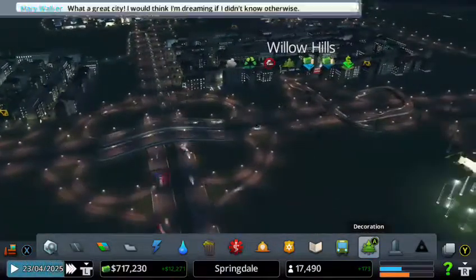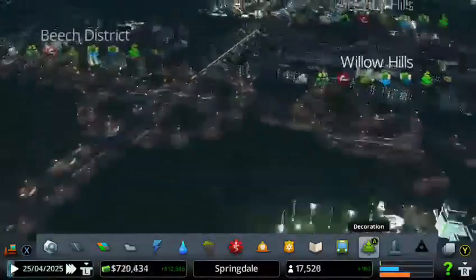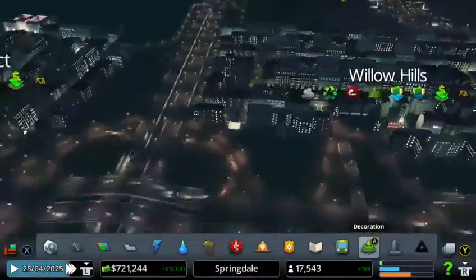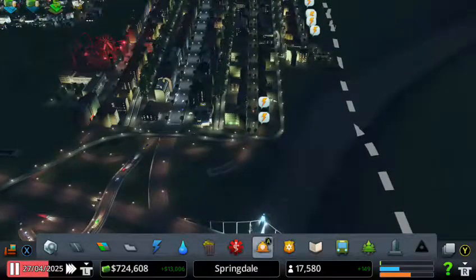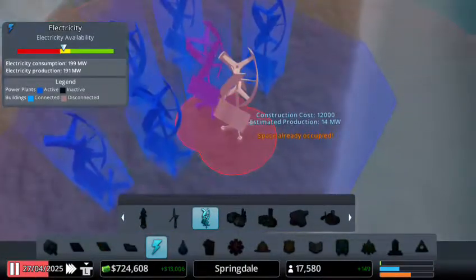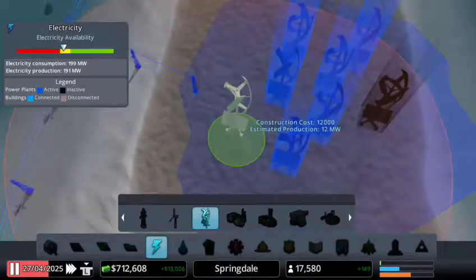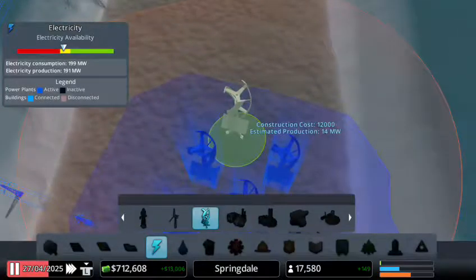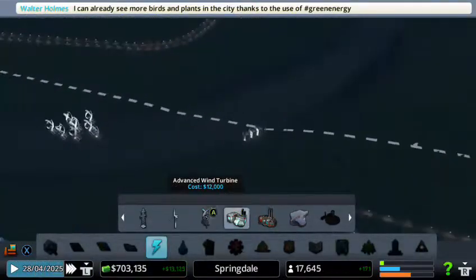There's a lot of traffic around here in the middle — look at this, this is crazy, really really crazy. But I think we should be fine, we don't have any traffic lines or anything. Oh, we are starting to run out of power — I've just noticed. Yes, we do need to upgrade this. The worst part is we don't have a lot of power here on the water.